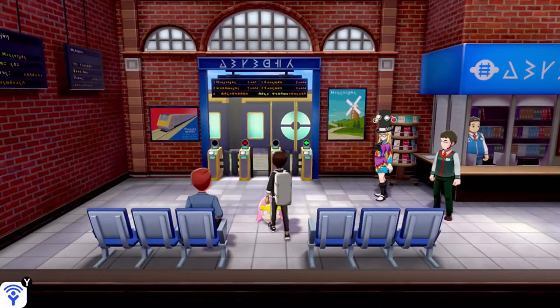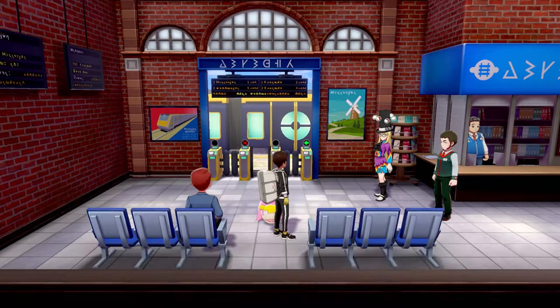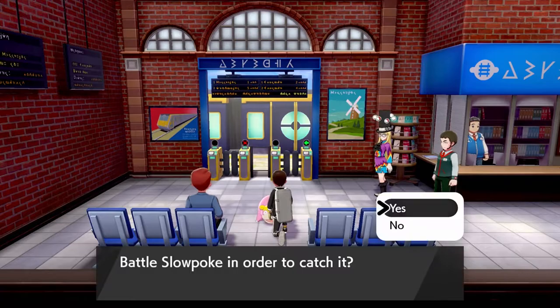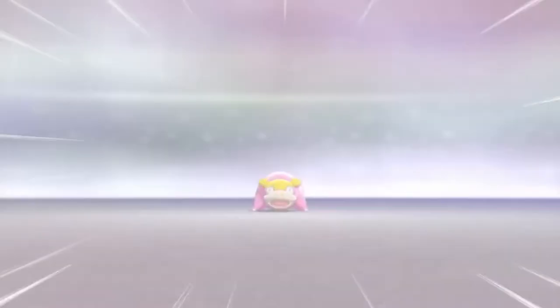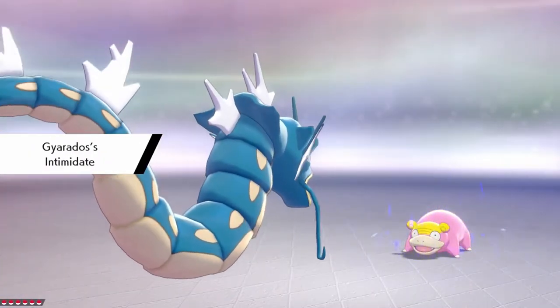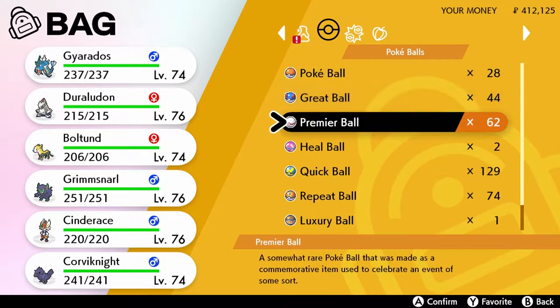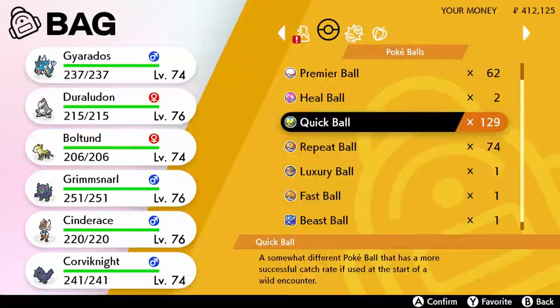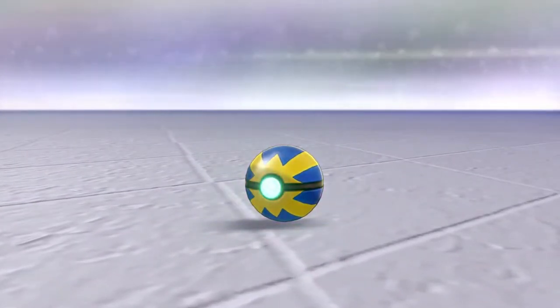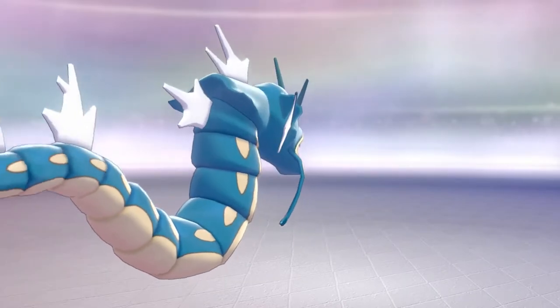First off, I want to talk about the price. For $30, you get both expansions in this set — the Isle of Armor, which we got a couple weeks ago, and then the Crown Tundra later this fall. Basically, each piece individually is about $15, and for $15, I think they delivered. I would have paid $20 or $25 for the Isle of Armor alone, and when you split it at $15 each, I think this was a bargain.